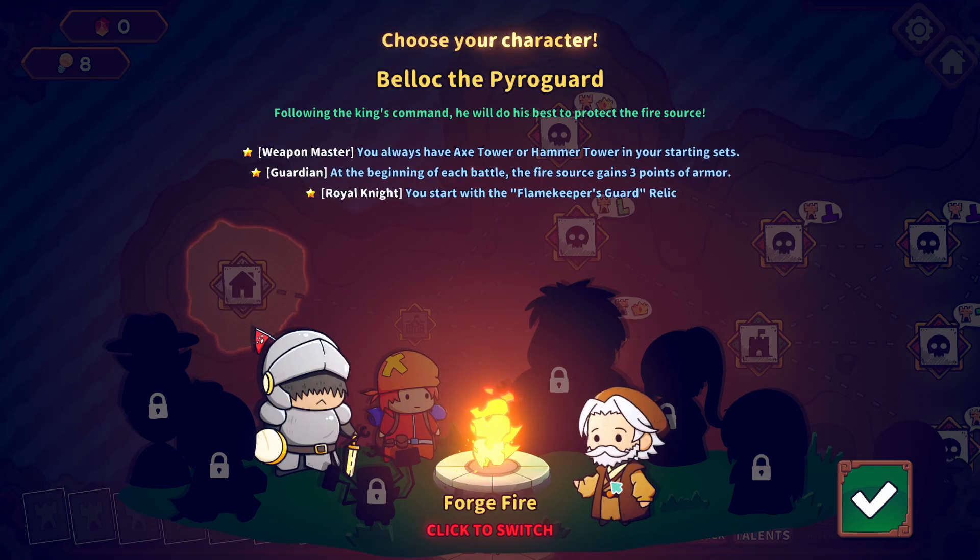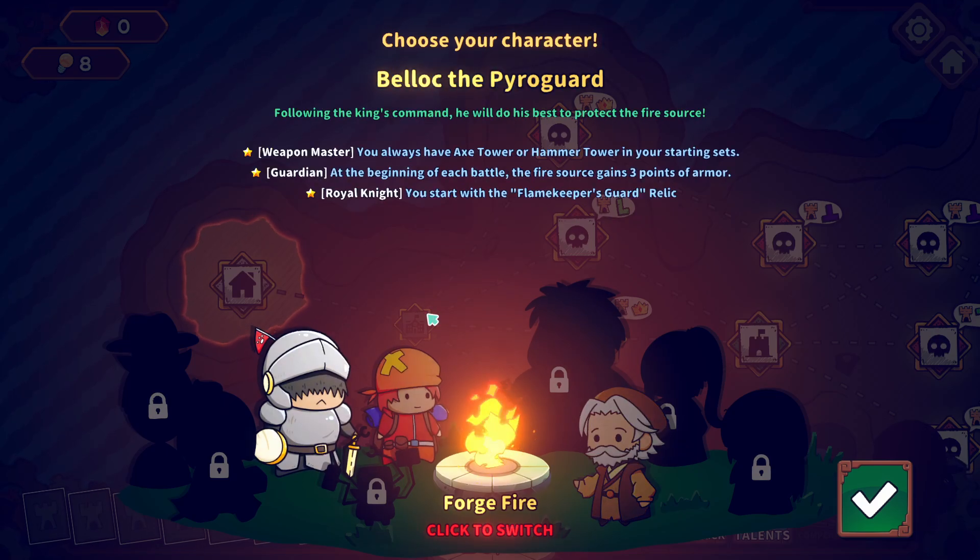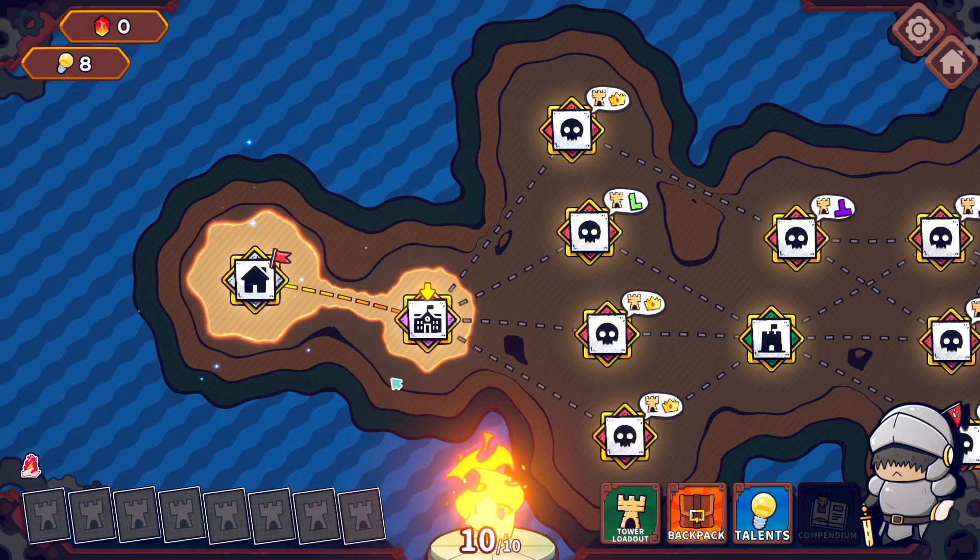We've got a new guy. Silas the Merchant. Belloc the Pyro Guard. You always have an Axe Tower or Hammer Tower in your starting sets. At the beginning of each battle, the Fire Source gains three points of armor. Flame Keeper's Guard Relic. We'll give him a go, he's new. Come on then, Pyro Guard.